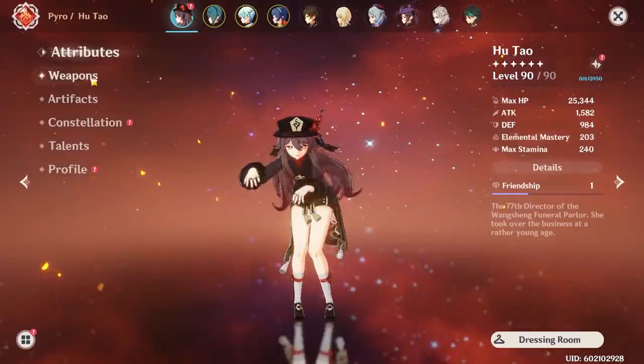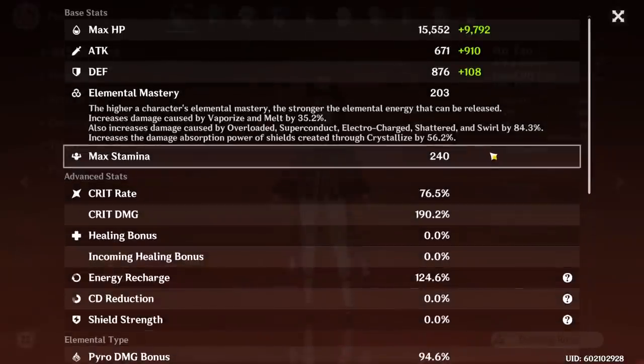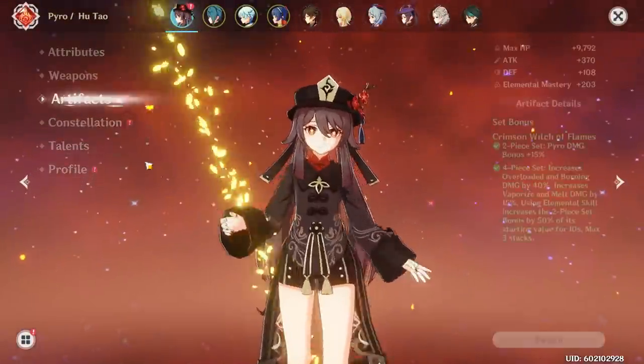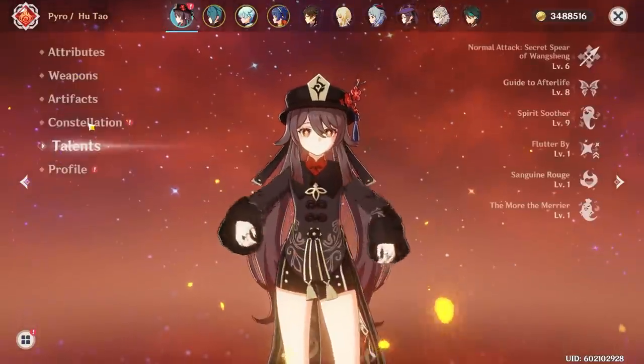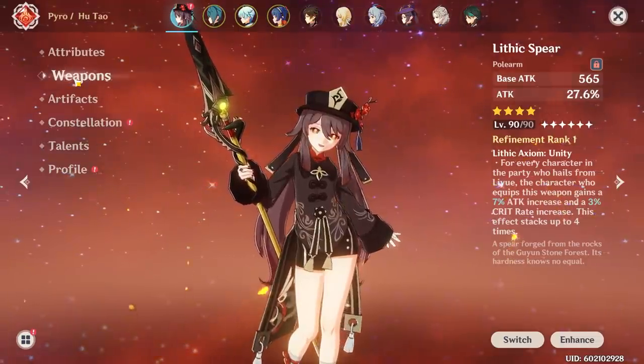Now let's take a look at my Hu Tao. She has pretty good artifacts, I'd say above average, and her burst is at level 9. There isn't too much room to improve in terms of her artifacts and talent level. However, there is a ton of room to improve from the Lithic Spear, and I will demonstrate the Staff of Homa later in this video. But for the majority of this video, it will be focused on a Refinement 1 Lithic Spear.